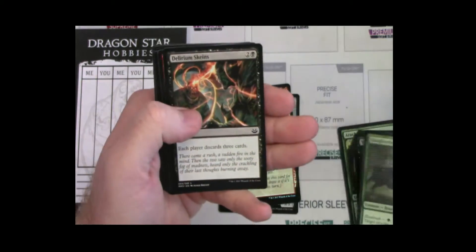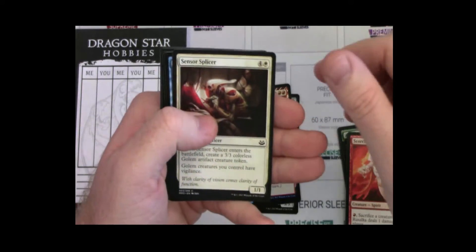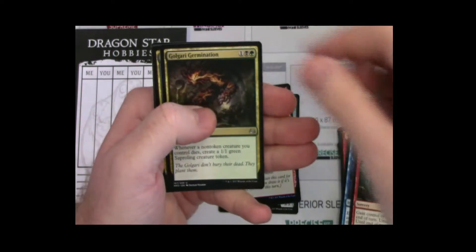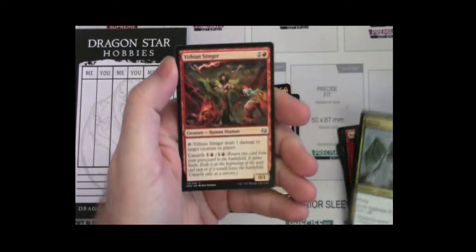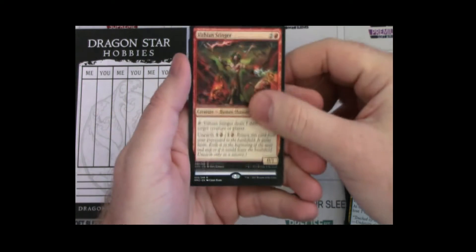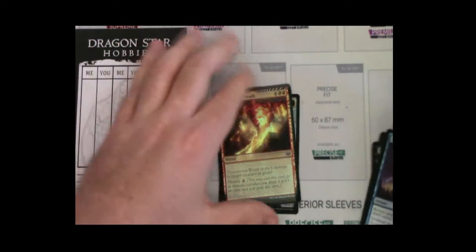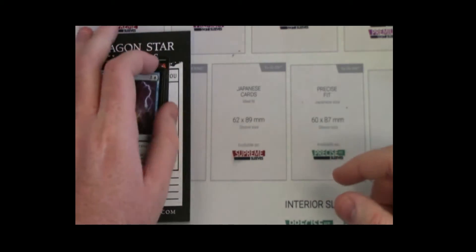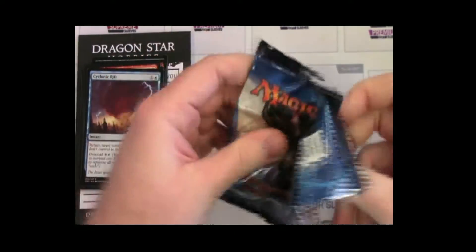We're just going to skip through the guild gates — we all remember those. There's a rare, blue whatever it is. Phantasmal Image? Nope. Nothing blue. There we go, that's okay. Starting off pretty good. We all needed an EDH reprint — not that you needed it, but you deserve it. It's the most played card other than Sol Ring.